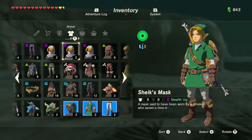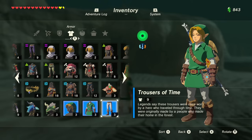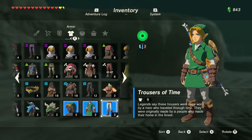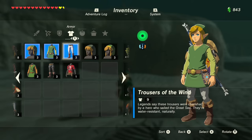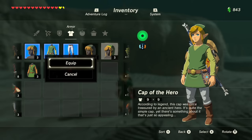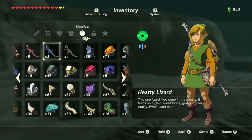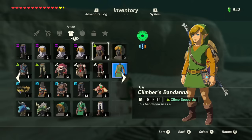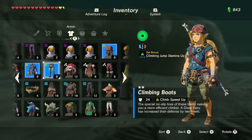I now have three of the amiibo sets complete. I still need the Chic one - they gave me like three masks. If you take a look, I have the Cap of Time, Tunic of Time, and Trousers of Time from Ocarina of Time. We also have the Cap of the Wind, Tunic of the Wind, and Trousers of the Wind from Wind Waker. Unfortunately I only have the Cap of Twilight, but I also have the Cap of the Hero, Tunic of the Hero, and Trousers of the Hero, which is classic Link - looks very cool. I'll focus on upgrading one set but it's gonna be costly in terms of star fragments.